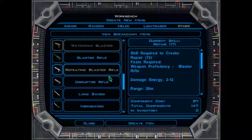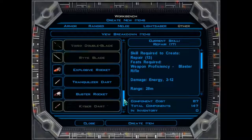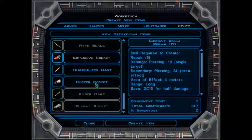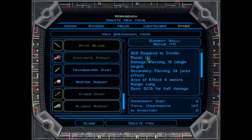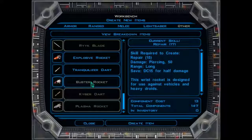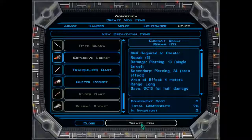Repeating blaster rifle — I think that's the two-handed weapon. Disruptor rifle, longsword, vibrosword, explosive rocket. We can make some explosive rockets here and a buster rocket. How much damage does this do? Skill required to create: Repair 5. There's piercing damage and secondary piercing damage of 24, area of effect 4 meters. We can also create buster rockets — piercing 50 damage, long range. I'm going to create five buster rockets and two explosive rockets there.